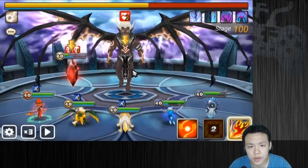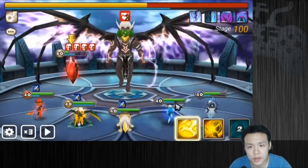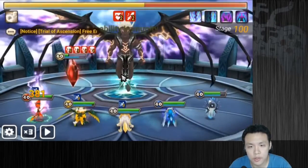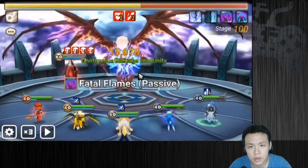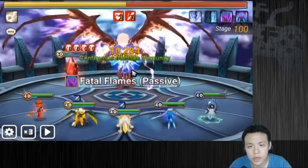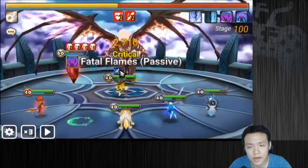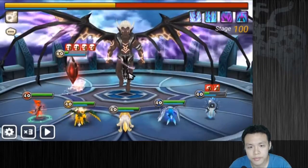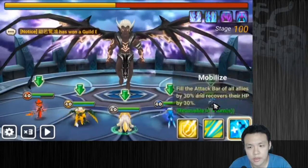I should probably finish off this tower since it's about to die — I'm going to just kill it. Everyone is going to be attacking the boss if I'm doing it like this. If you want to go straight for the boss, you've got to make sure you have enough DPS to take him down before the almighty stacking gets crazy. Okay, it's starting to get crazy.